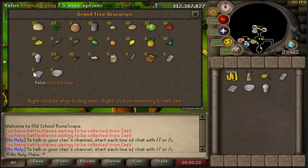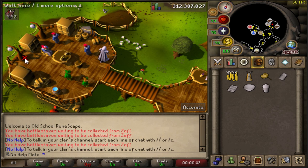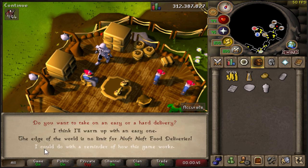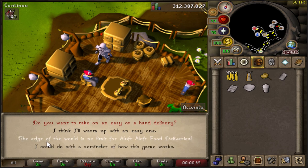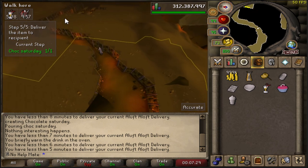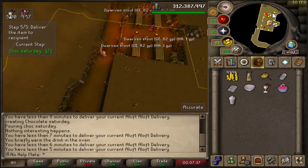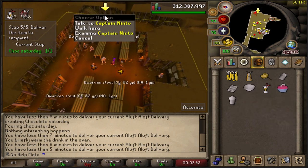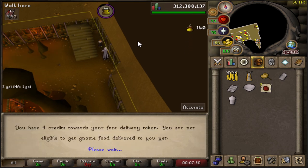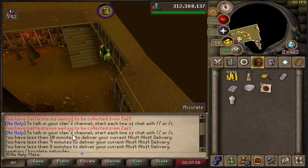I bought one of each thing that I think we're going to need to make the ingredients. Let's start by talking to the NPC and see what happens - I'm ready to take an order. Basically you get a delivery and it tells you exactly how to make it with the RuneLite plugin. As you can see we're on the last step right now, and you basically just deliver the actual order - it's like doing Uber Eats but you make the food as well. You just go up to this guy, talk to him, and that is it.